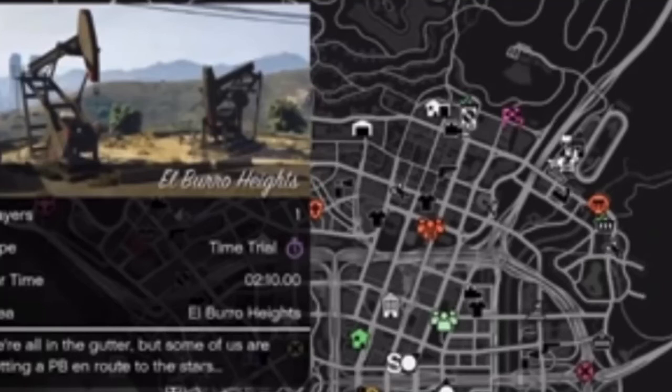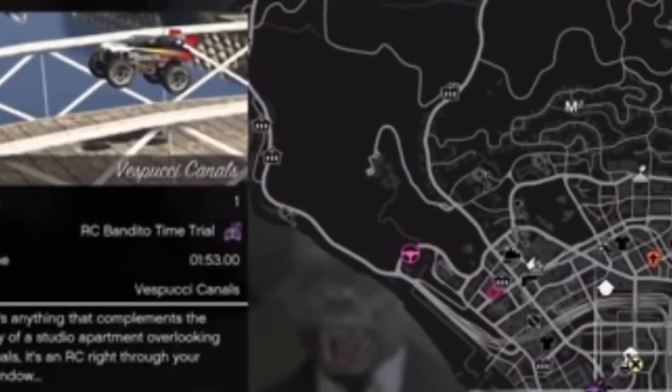For our time trials, we have the Elburro Heights — that is a two minute and ten second time trial and you can do it in any vehicle. We also have the RC Bandito time trial, for which you'll be required to have one of those vehicles. That one is one minute and 53 seconds.